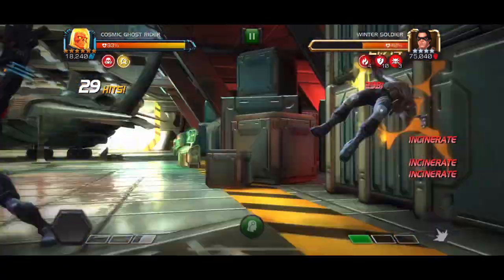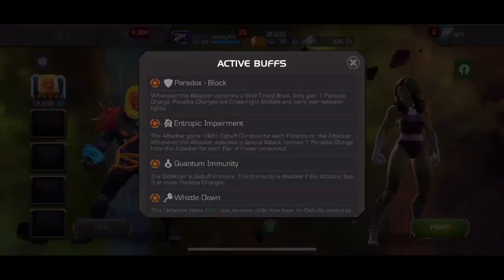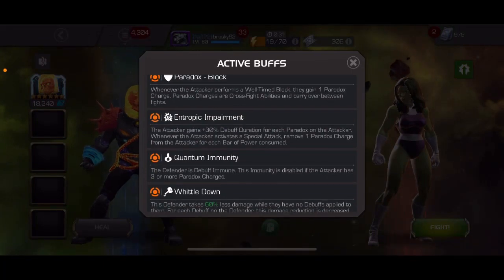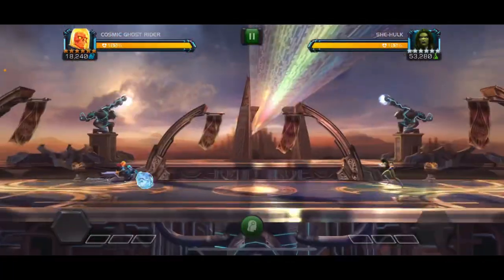Your basic attacks are going to start dealing so much damage, and then you can very quickly get to a special one and throw that off, which also deals a ton of damage with those armor breaks active. We've already burned through more than half of Winter Soldier's health in just a 30 to 40 second period — that's about close to 300,000 damage.